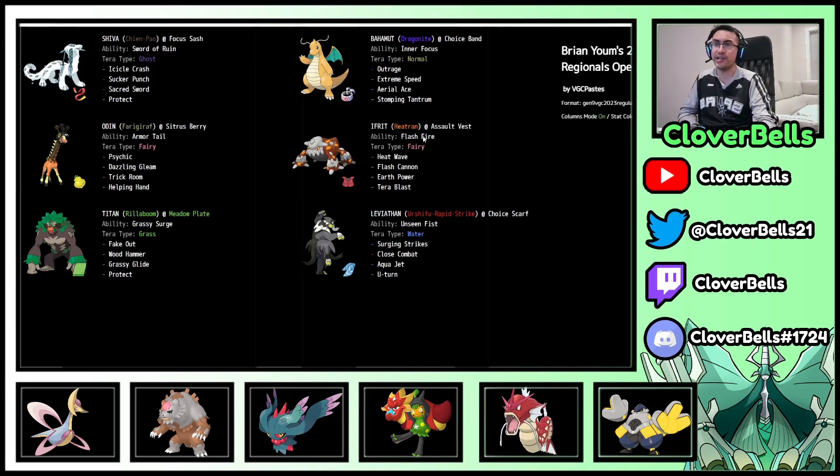Terra Fairy Heatran coming back yet again with Terra Blast Terra Fairy — good into Urshifu, can also be good against Iron Hands. Dragonite has Outrage, Extreme Speed, Aerial Ace, and Stomping Tantrum — standard set. Rillaboom has Wood Hammer and Grassy Glide with no pivot move here, but U-Turn is on another member. You'll definitely see this a lot on ladder: Dragonite and Chien-Pao with Furret. This is the one team that does not use Fluttermane, Iron Hands, or Landorus — which is very interesting.